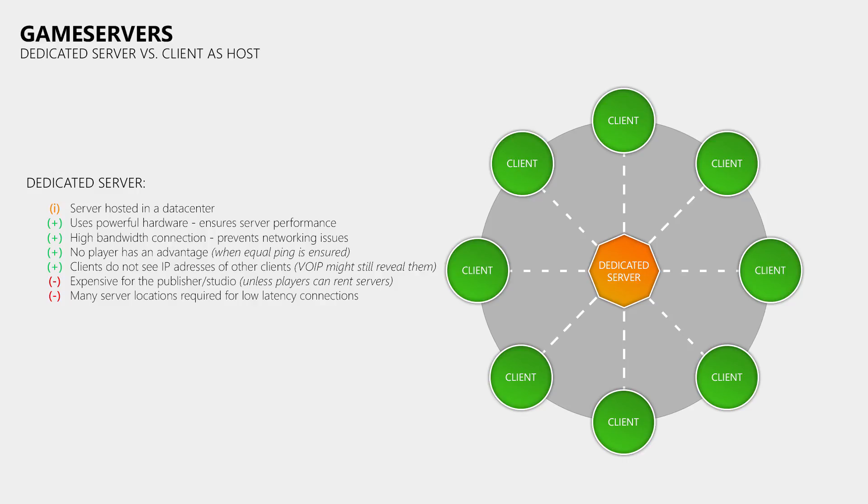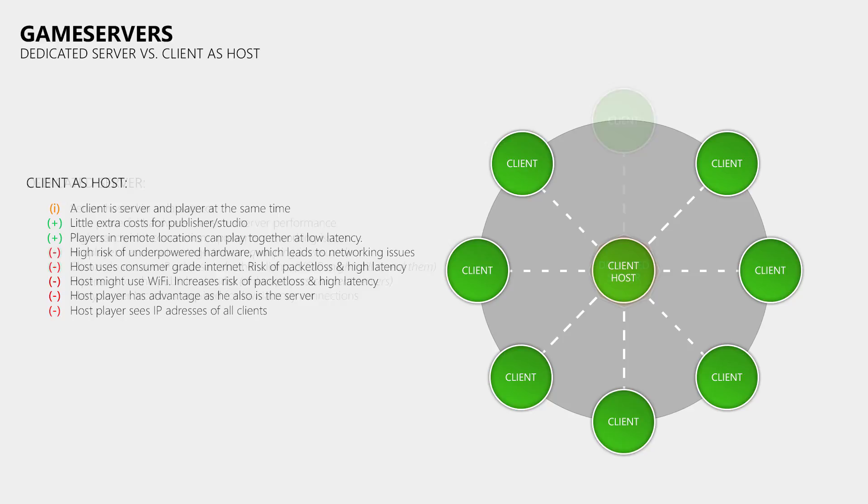Another problem is that when you release your game worldwide, you need enough server locations to provide all players with low-latency servers. If you don't, you create many high-ping players, which is a problem for the entire community. The other approach is using the PC or console of one of the players to host the game, making them the server. With this solution the game studio does not have to pay for expensive dedicated servers in many different regions, and it allows players in remote regions to play with local friends at relatively low latency.